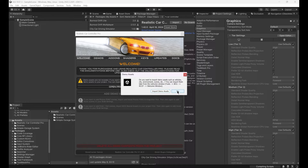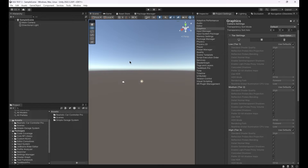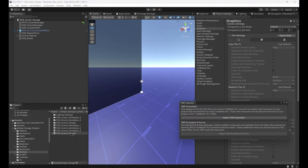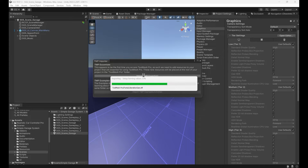RCCP will ask us to import demo content to the project — we'll be using them later. All demo scenes can be found in the Scenes folder. Opening the main menu scene. A TextMeshPro window will pop up for the first initialization — importing them.